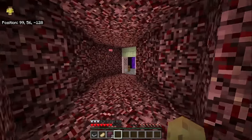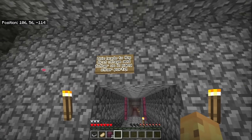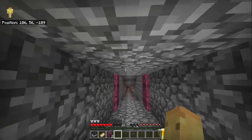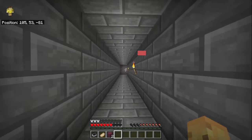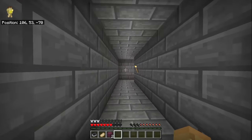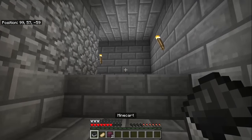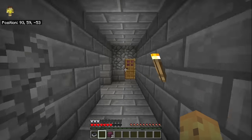That pathway was almost as much of a disaster as the invention of the soul sand valley biome, but it leads to the first village, and further on are many other portals. This is a fairly simple way to get around the Nether: make a small tunnel that mobs won't spawn in, torch it up, and then allow people to walk, use a boat, or a minecart to get through it. I quite like this idea on the surface.